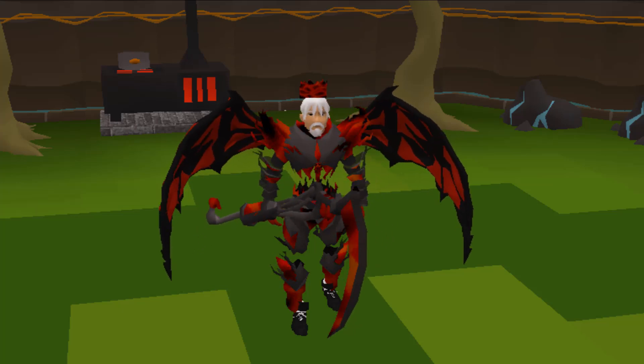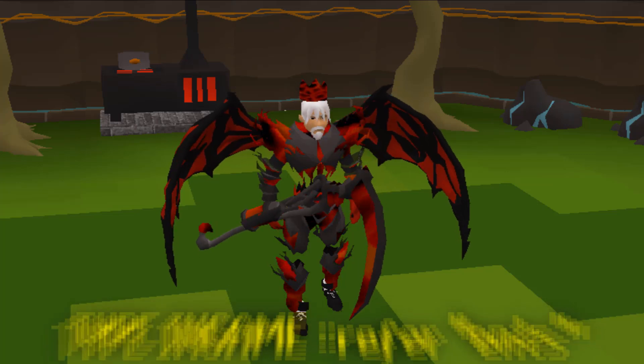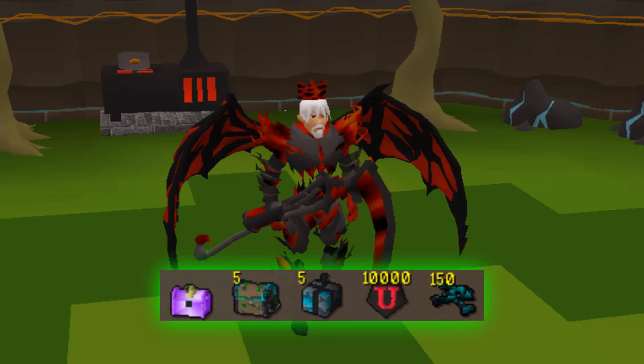When you join this amazing server, make sure to use my referral code — colon colon refer ends — to receive this juicy starter package containing a launch chest, 5 OP chests, 5 grand mystery boxes, 10k cash, and 150 elite dragon bones.